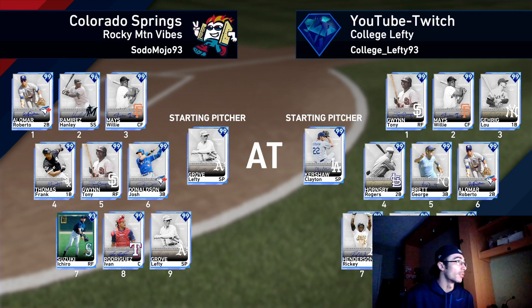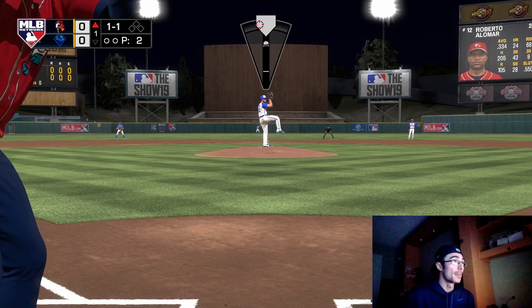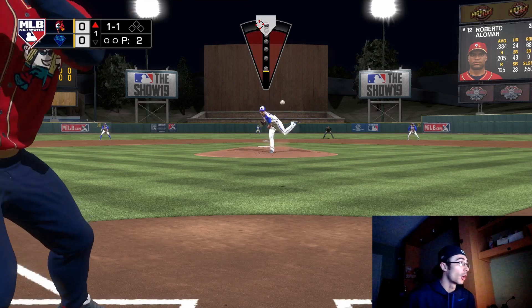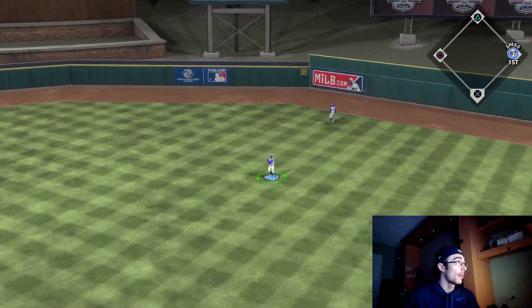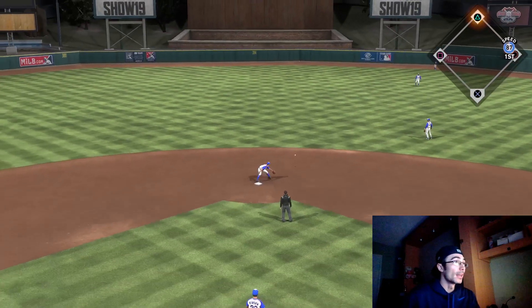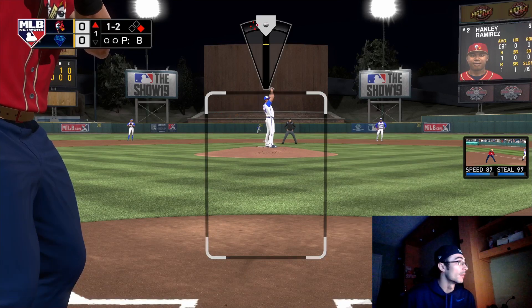Let's get into the gameplay. I wanted to include this game of ranked seasons — I'm going up against Lefty Grove, and this is actually the second time I've faced this card. This opponent has some of the newer cards: he has Hanley Ramirez, Josh Donaldson. To start the game off, he has Roberto Alomar ripping a base hit into the gap, sitting on that slider inside and inside-outing it into the right center field gap.